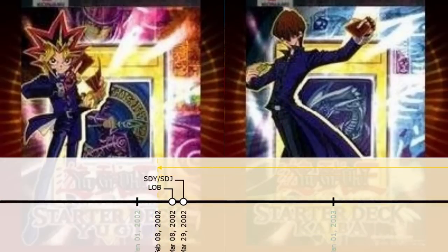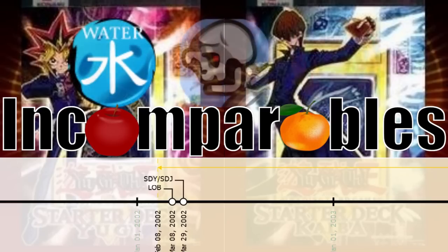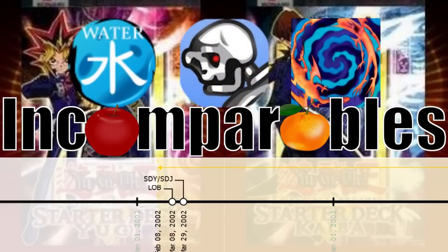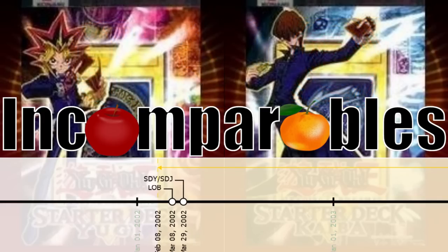Next in the 2 tribute bracket is the mighty Blue Eyes White Dragon, whose attack points have never been surpassed by another normal monster. Blue Eyes also has the most defense points for a 2 tribute monster, at least in this set. Moving on to Starter Deck Yugi and Kaiba, we see what is arguably power creep. I do want to point out that even normal monsters are incomparable to a degree. Characteristics — with a capital C — is a term I use to cover attribute type, fusion material status, and archetype inclusion. I recognize that unique combinations of these characteristics makes direct comparisons more difficult, so this video is admittedly a simplification.